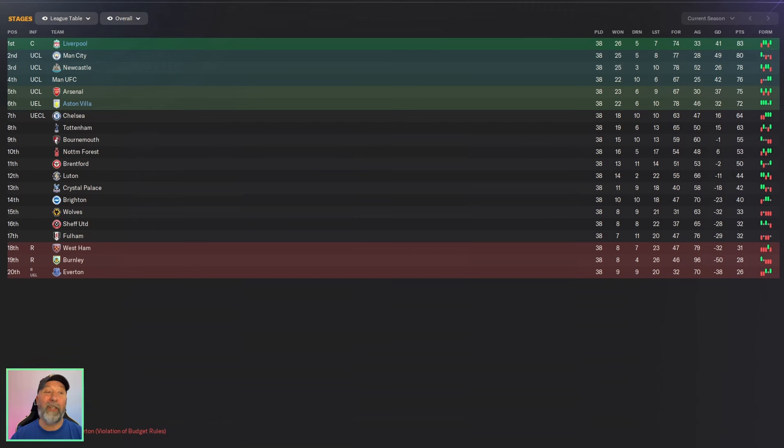Starting off right off the bat, Liverpool in first place. You get champions out of England, 83 points, 74 goals. We have definitely seen tactics that have increased these numbers, but in this save at least, first place is pretty nice. Aston Villa in sixth — we've seen better, but 72 points is pretty nice there too. 78 goals, not too bad, tied for first in goals. So overall, I guess we're off to a good start.